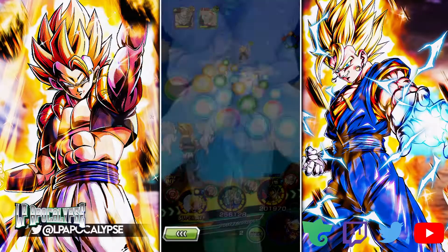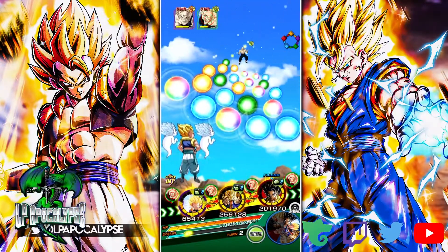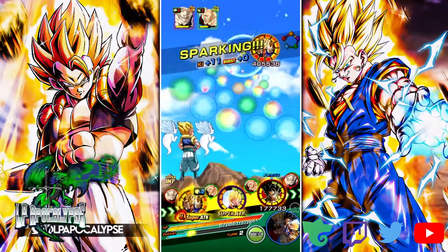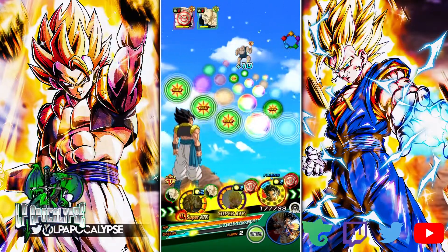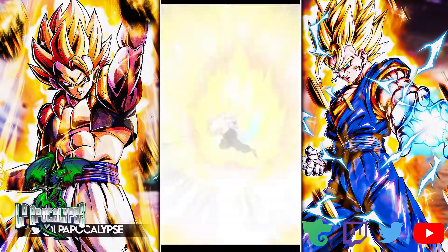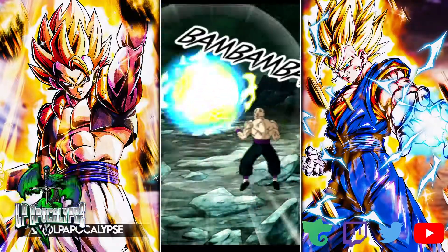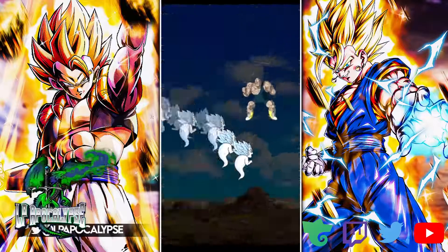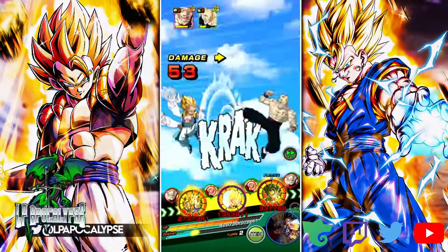We took a big bunch of damage there and Gotenks was in the last slot. I was debating on whether to bring Spooky Tanks or the INT Dokkan Fest Gotenks, but I went with Spooky Tanks because we get some healing and he can make rainbow orbs. With three LRs, this can be an orb-hungry team — though that also made ki more available, making it harder to get 11 ki.